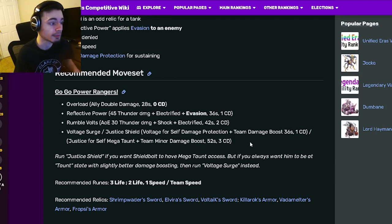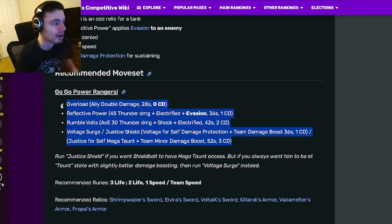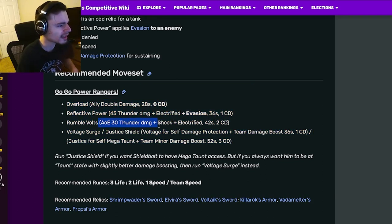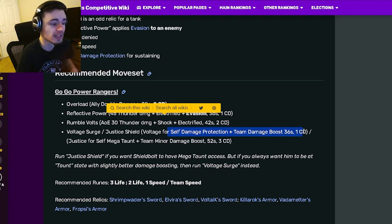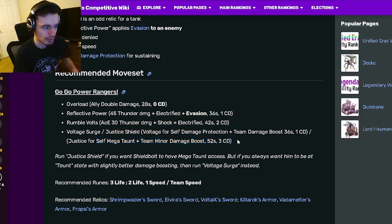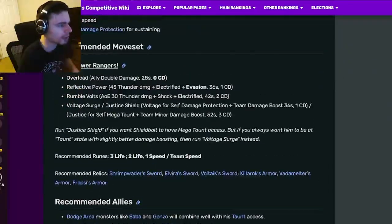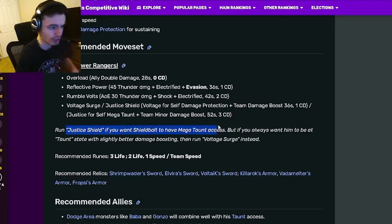I would probably use the self Megaton with team minor damage boost instead, especially if you're using this monster with the new ancestor that needs monsters that give damage boost to get his virtue — this would be a great option to use with him. He also has an AOE 30 Thunder damage with Shock and Electrified, a self Damage Protection with team damage boost, and a self Megaton with team minor damage boost.